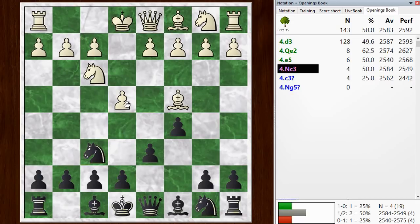So knight f6 attacking the pawn. When you see an unusual move from your opponent, you should always pause to think and look for a way to refute it. If it's not normally played, maybe there's something wrong with it. But in this case, there doesn't seem to be any big refutation.